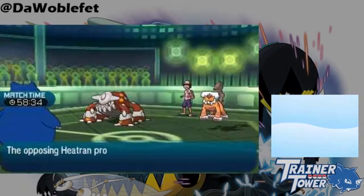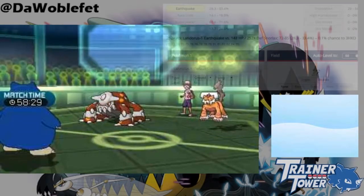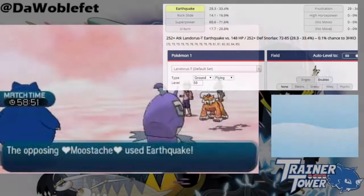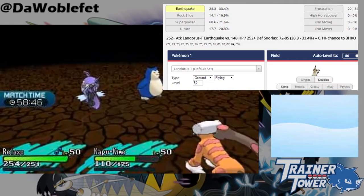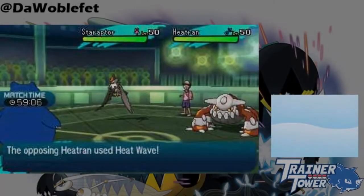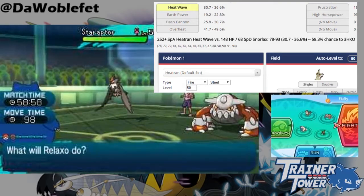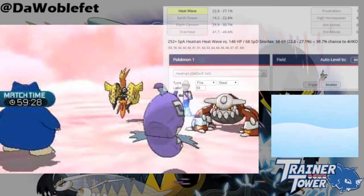Let's go through some misconceptions that some players have with knowing when their spread moves are single or double target. First, protecting your ally on an Earthquake does not make your attack single target, as you can see from the damage Snorlax takes here. This applies the other way around too — if Snorlax's ally uses Protect, Snorlax takes double target Earthquake damage. In a similar situation with Heatwave, Heatwave will be calculated with single target damage if Snorlax has no partner, and if Snorlax's ally uses Protect, Snorlax takes double target damage from Heatwave.